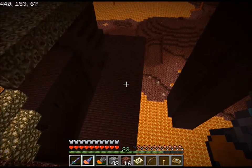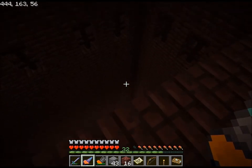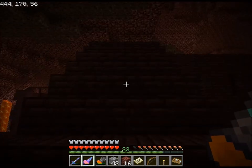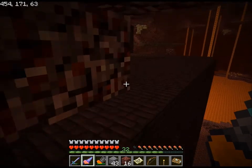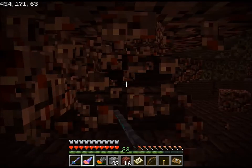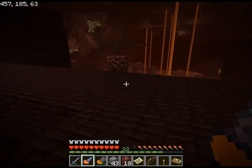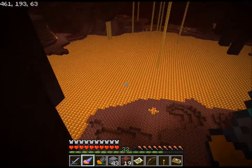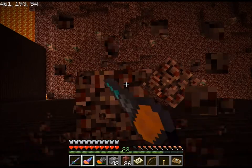Got up here by climbing up from here. This is, obviously, a drop down to lava, which I haven't seen before, so that's kind of interesting. So I'm going to come over here, and then I believe I went down, because I got up to the stronghold from down here.